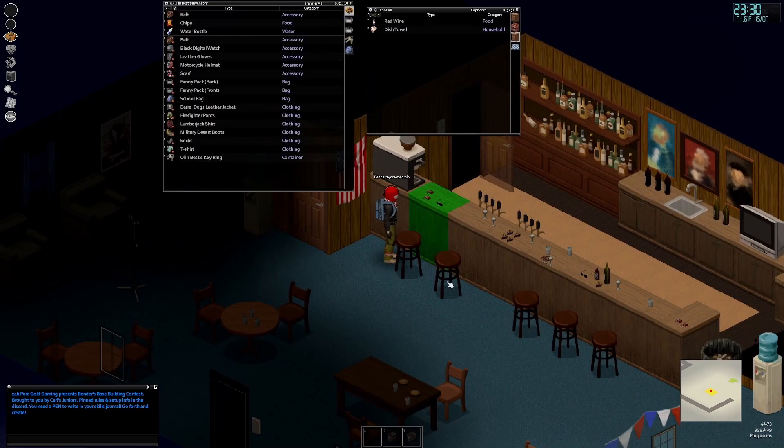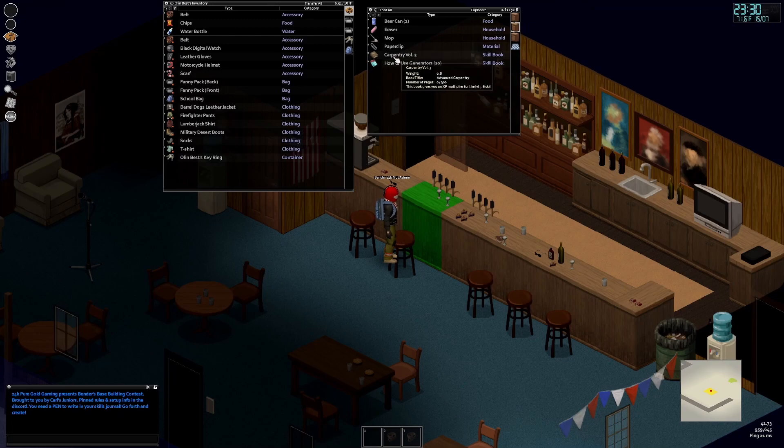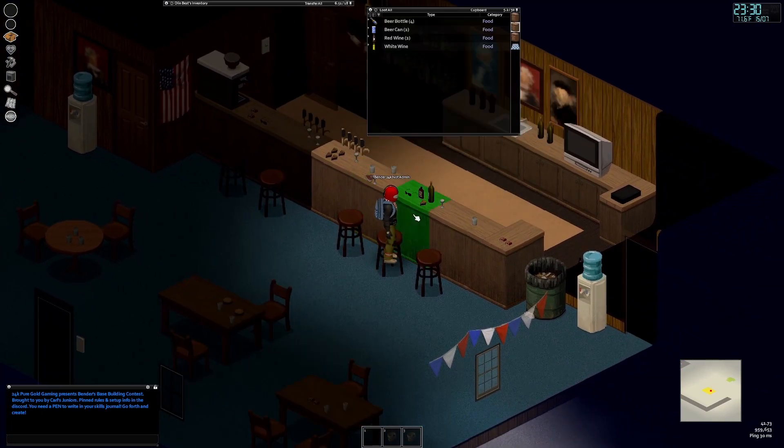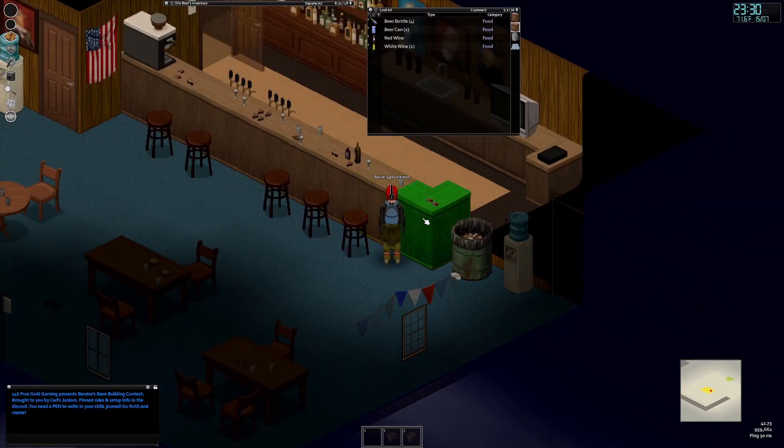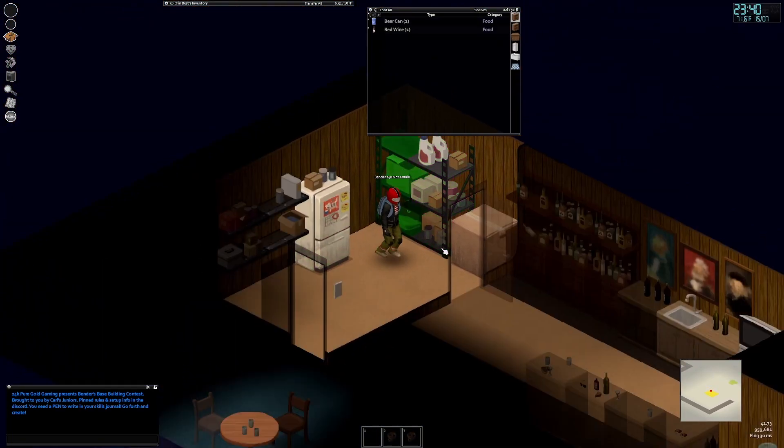I'm going to go through all these cabinets and pretty much pick up some of the things that were left here — some of the books, how to use generators. Might as well read that right away. There's mostly beer in here. We'll check the back. Still mostly beer.